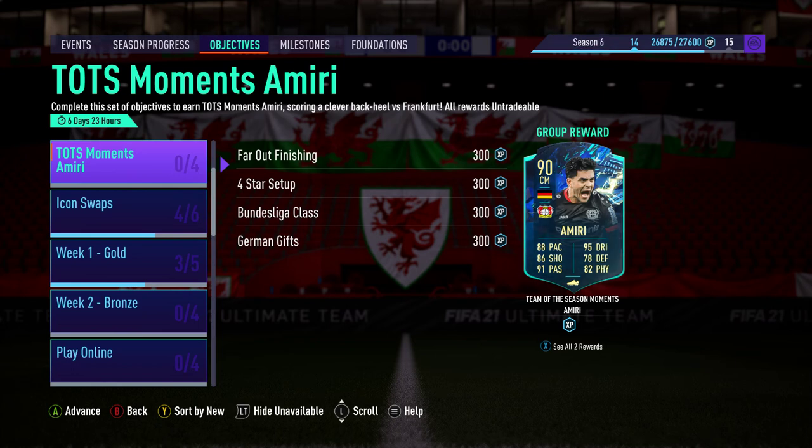Hello and welcome. I'm Andrew and in this video we're going to have a look at the Team of the Season moments Nadiem Amiri card which EA have released today. He's a 90-rated central midfielder. Obviously that passing and that dribbling does look nuts. It's a good card and he's free.